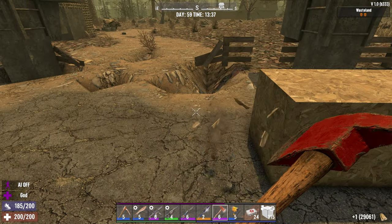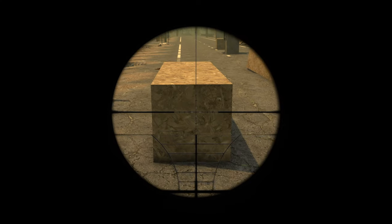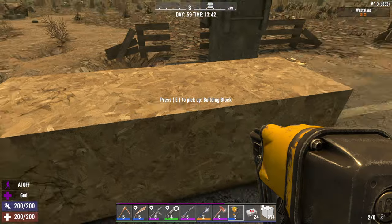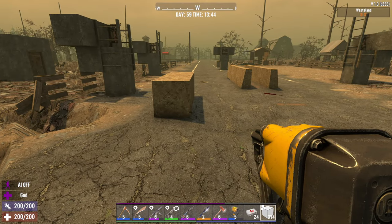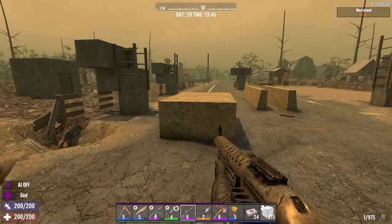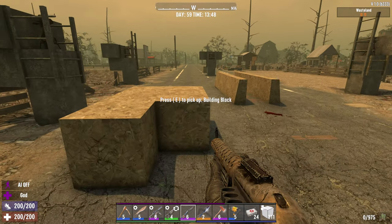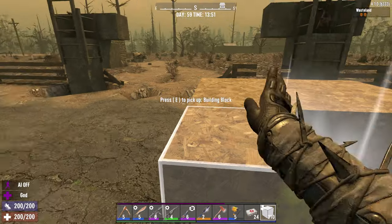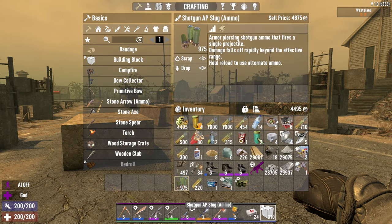Let's fix this guy back up. Okay, let's break him and put a new one down. So yeah, there's no penetration at all. There's no penetration whatsoever. Maybe I'm misunderstanding something here. I know shotgun does more damage to blocks. Yeah, it didn't even damage that block - not even a little tiny scratch.